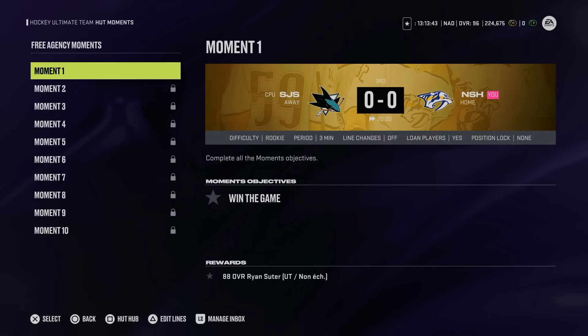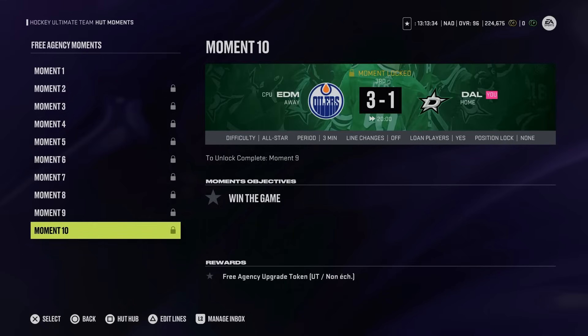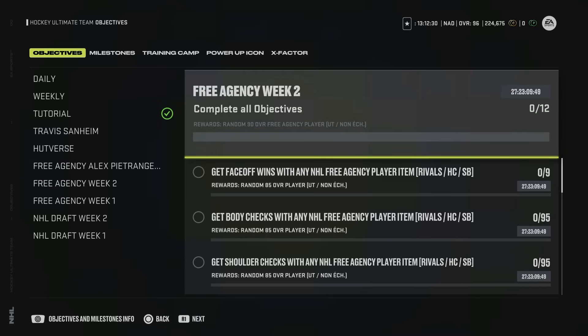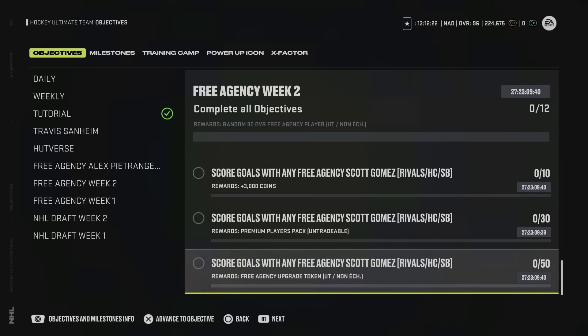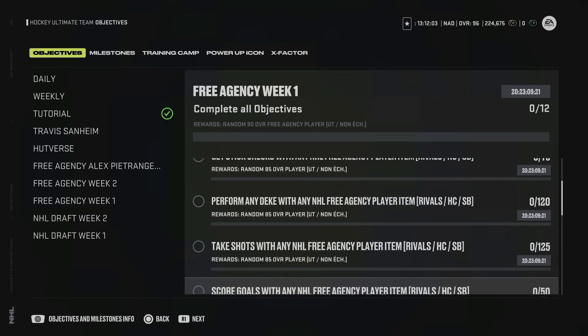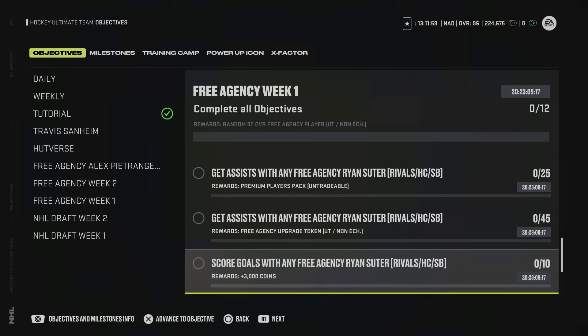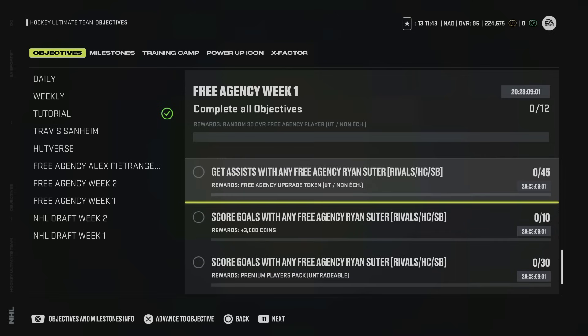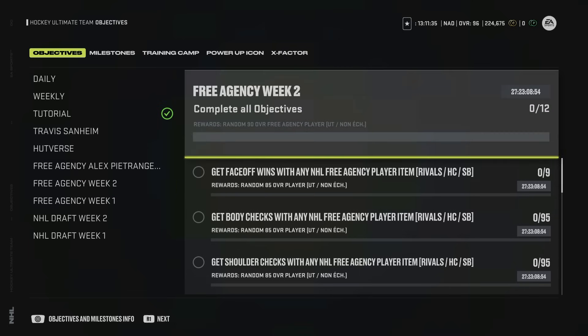If you haven't done Ryan Suitor from week one, you can use both him and Scott Gomez to get a free master set player item, as both count toward the 96 overall free agency card trade-in. Ryan Suitor works the same way — complete moment one for the 88 card, moment five for an upgrade token, and moment ten for a second token. The remaining two tokens for Scott Gomez require completing free agency week two event objectives: 50 goals and 45 assists with that card — all done in squad battles on rookie.